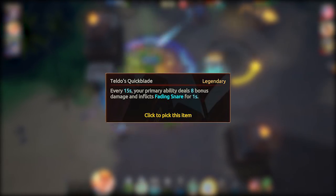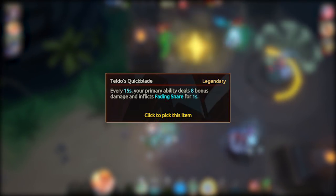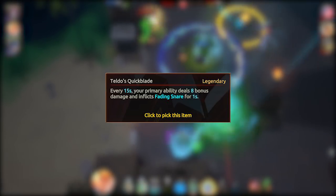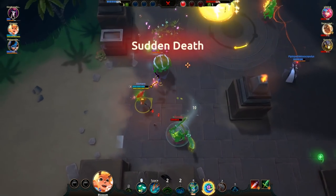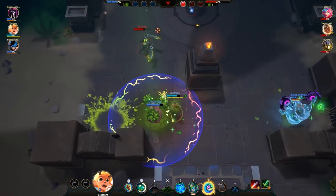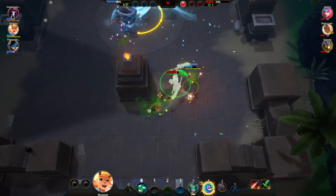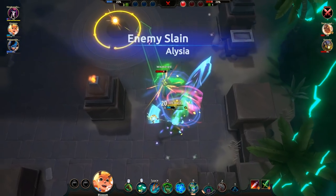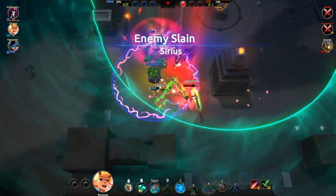Starting with Teldo's Quickblade. Stunlock actually released some stats, and it's no surprise — this turned out to be the most popular first round pick, and it's in the top 3 all the way into the third round onwards. It's not a bad idea to pick up equipment that amplifies things you're going to be doing anyway, and in the case of Teldo's Quickblade, this occasionally amplifies your primary attacks. Every 15 seconds you get an extra 8 damage and a fading snare. That snare is great for melee and ranged alike — if you're melee it'll help you pin down kiters, and if you're ranged it'll help peel attackers. It's just a great item all round.